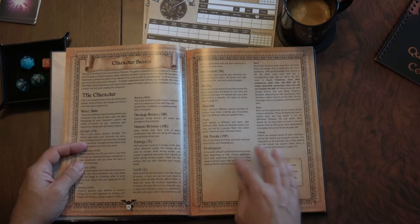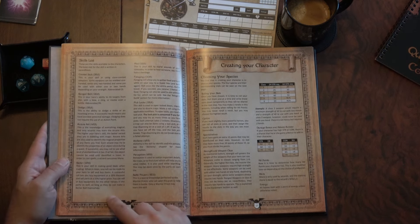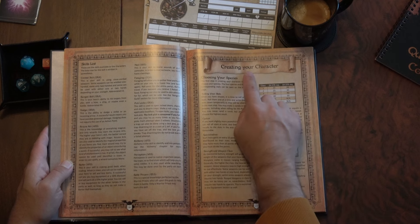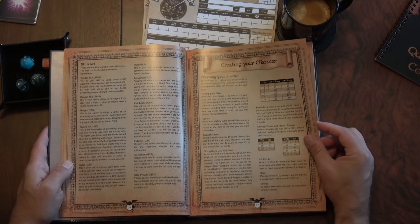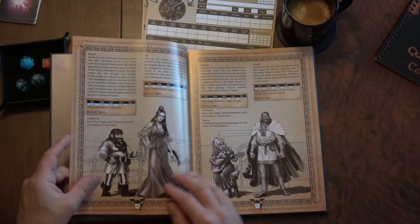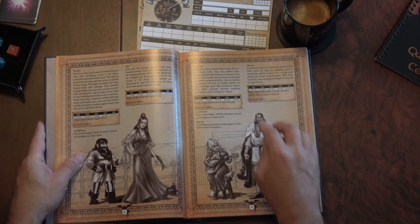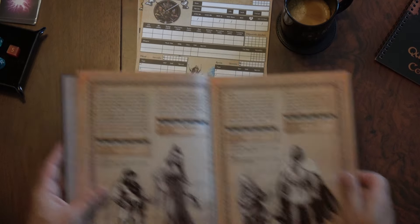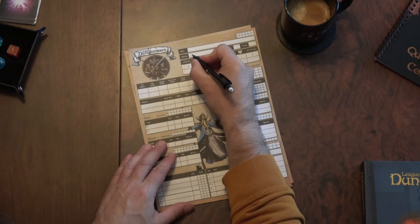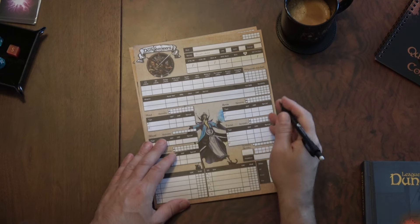The rulebook also goes through sanity, species, hit points, profession, skills and what they do. Then there's the chapter 'Creating Your Character.' First, you need to roll for your stats according to the descriptions for your species. I'm going for a human, so let me write that down — human. There's no point writing wizard since this is already the wizard sheet.